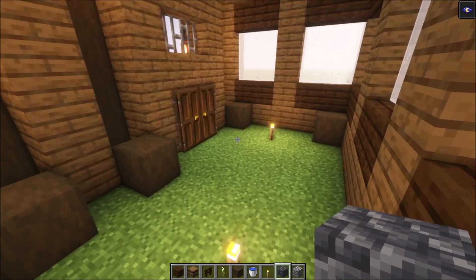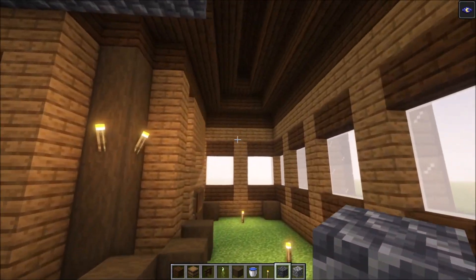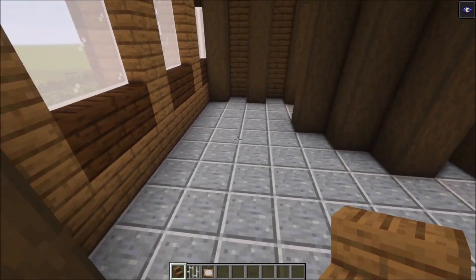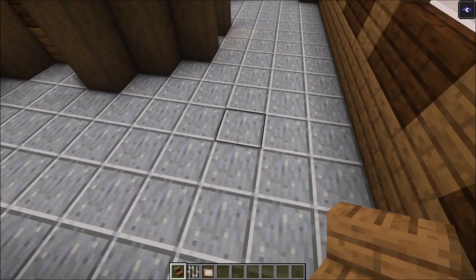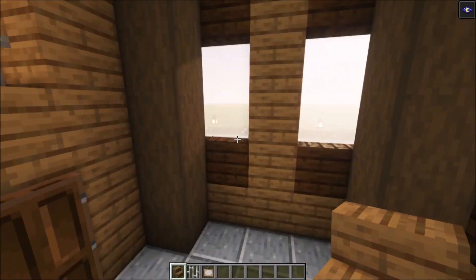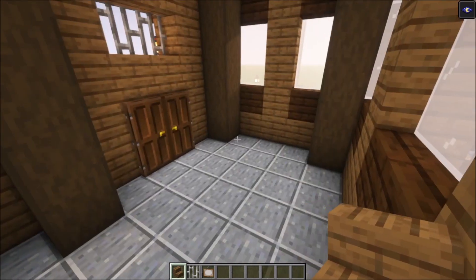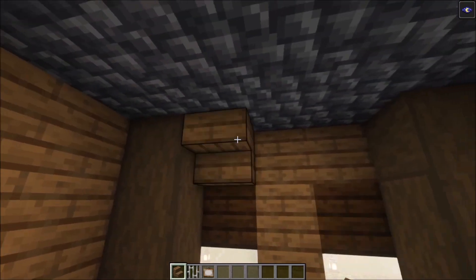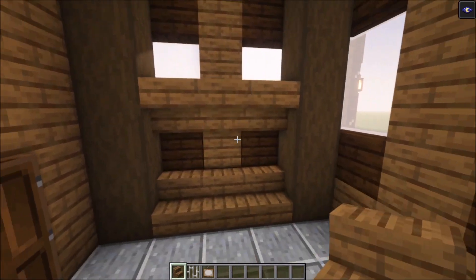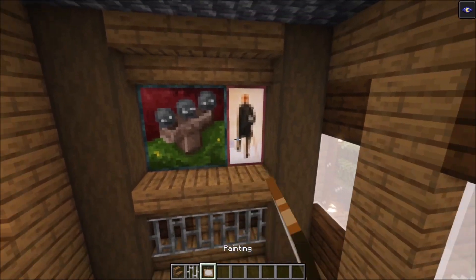For the floor, replace it with polished deepslate or any other block you prefer. Then take some spruce trapdoors. Next, take some spruce stairs and place them in. Here add another row of stairs followed by some iron bars, and then you can add some paintings on this side.